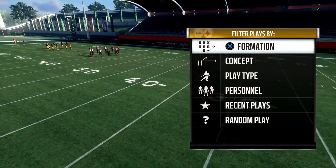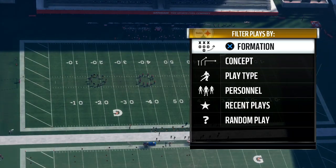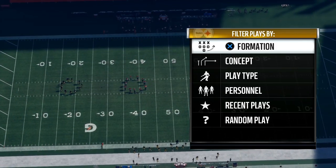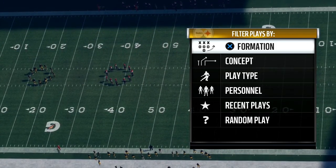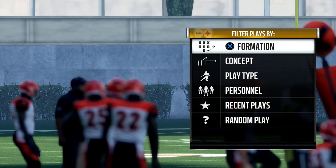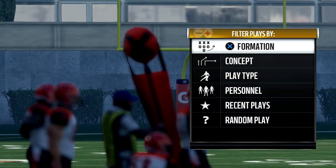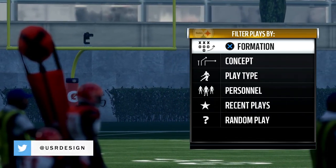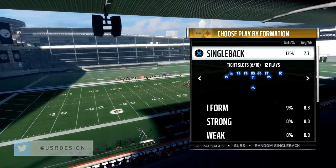Yo what's up guys, this is your boy Cool at 100x. Welcome back to another video on Madden — got another money play for y'all out of the Houston offensive playbook. The formation is called Single Back Doubles, and inside that formation the play is called PA Double Post.